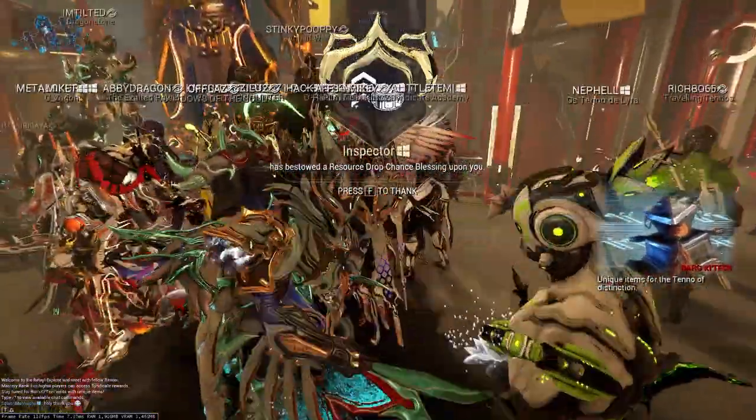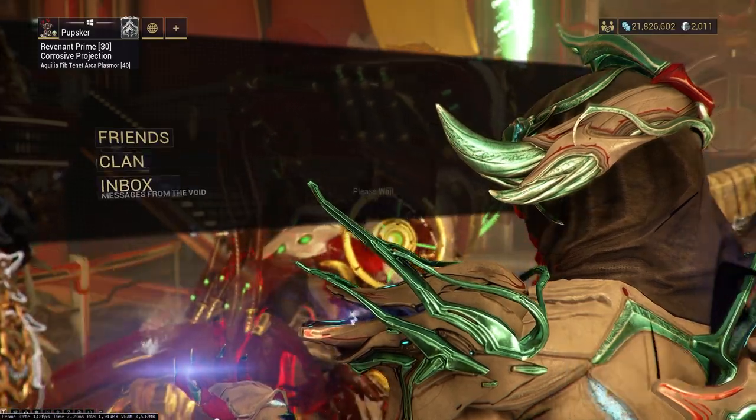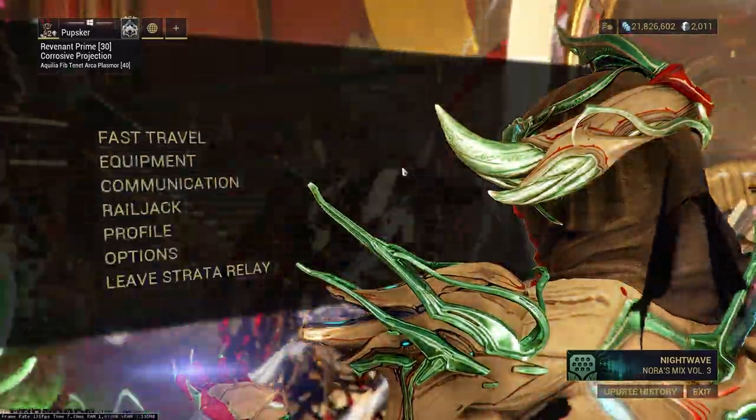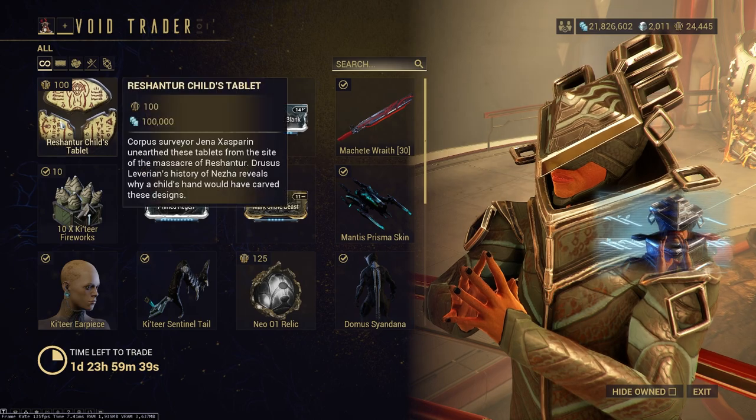Hey everyone, Pupsker here. We have Baro Ki'Teer, and if you didn't know, you should be able to go to your inbox and get him — he is on the Trader Relay on Earth. Today we're checking out the random Primes and unique items Baro has to offer.